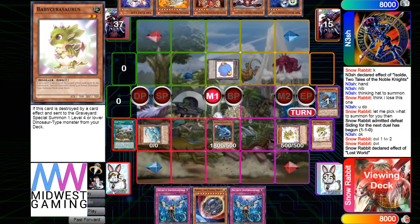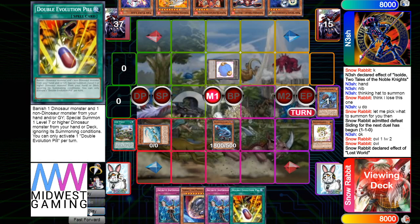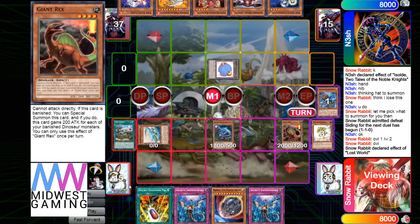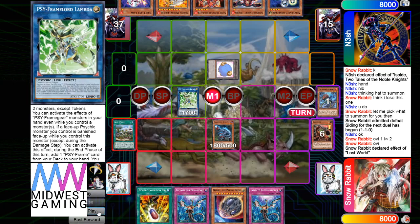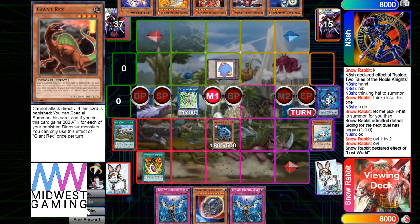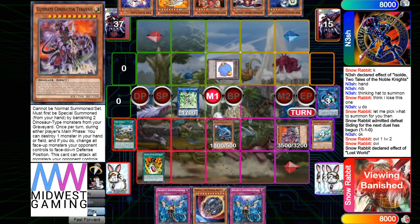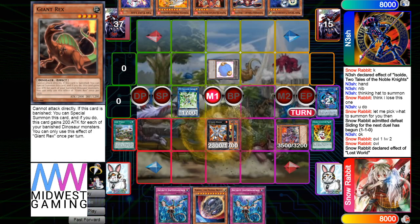Misc effect, OV, and token. Lost World saves Baby, brings out Baby. Misc brings out Arch, Arch destroys Baby to add Pill, then Baby summons out Giant Rex. Make Link Caribou, then go into Psi-Frame Lambda.